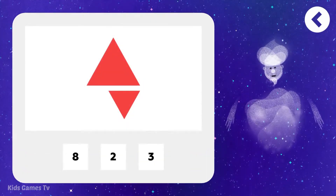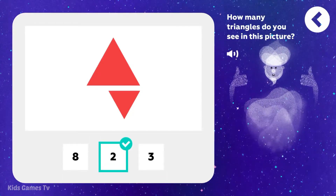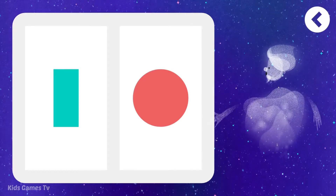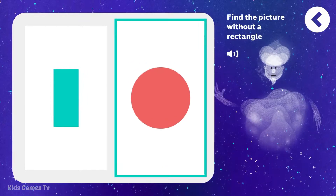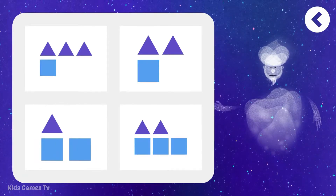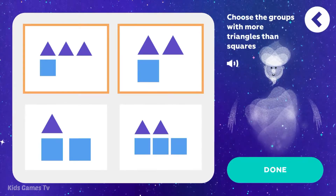How many triangles do you see in this picture? Super. Find the picture without a rectangle. You're correct. Choose the groups with more triangles than squares. Right.